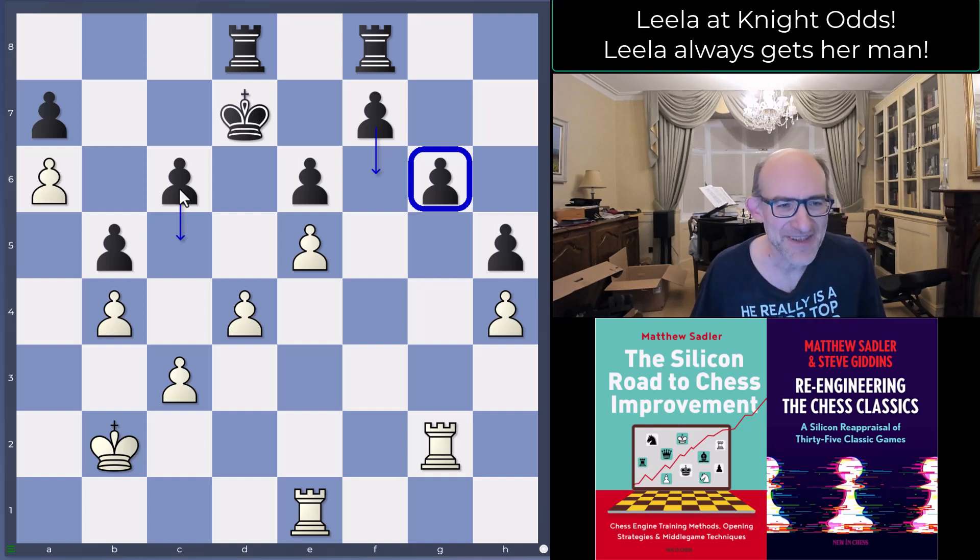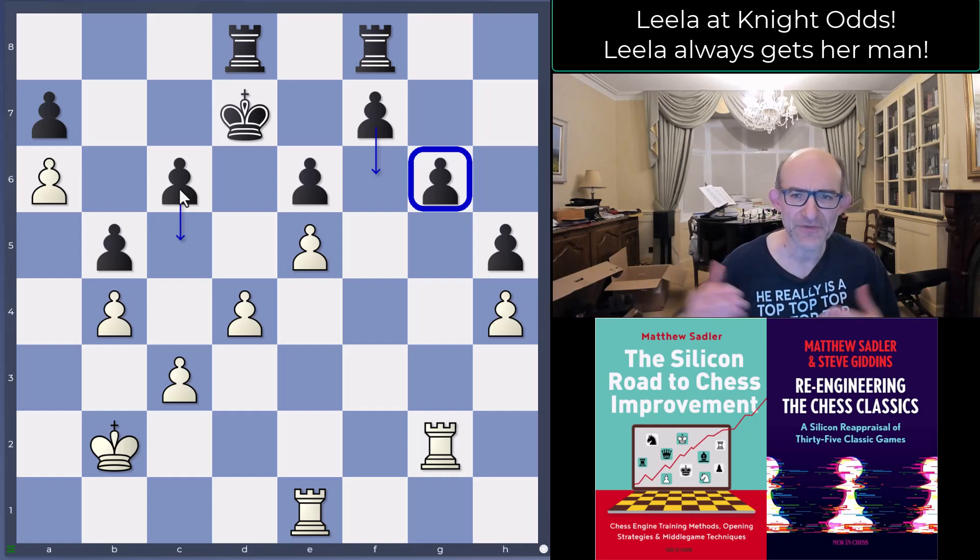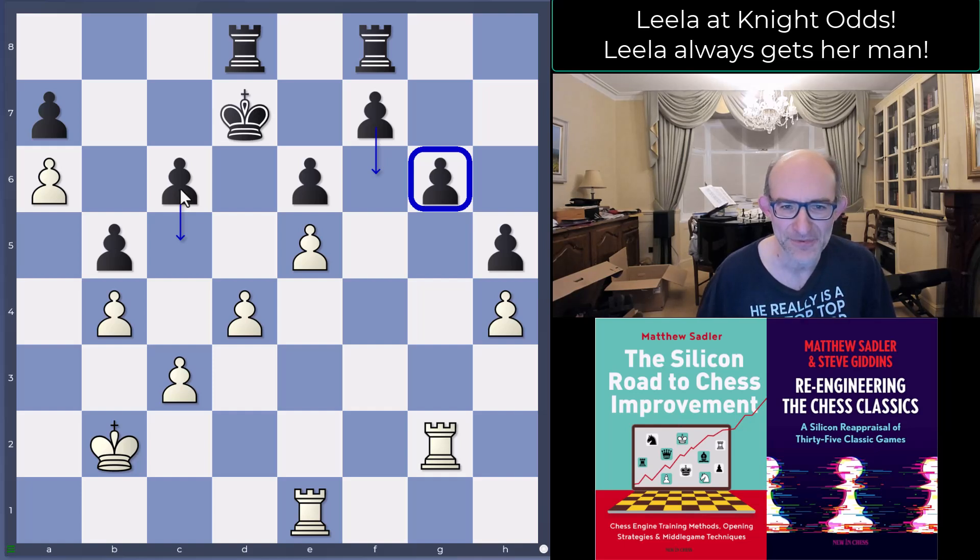Leela, with her programming, tries to win absolutely everything, and I was watching this game live as it happened and just couldn't quite believe my eyes as to what actually happened. So let's have a look — there are some very interesting variations that crop up. It's quite a long game so at a few moments I'll jump ahead, but it should all be understandable. It just goes to show how difficult it is to play odds against Leela — you reach a position like this, say 'it's just going to be a draw,' but you end up losing somehow, which is quite worrying.